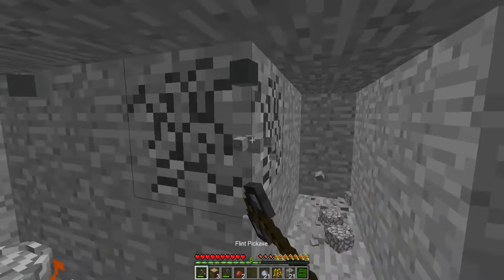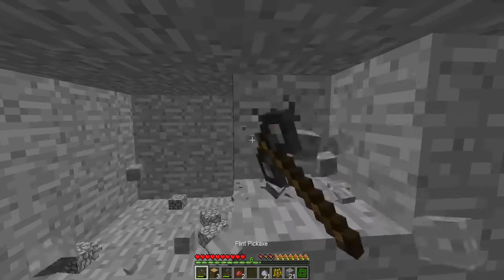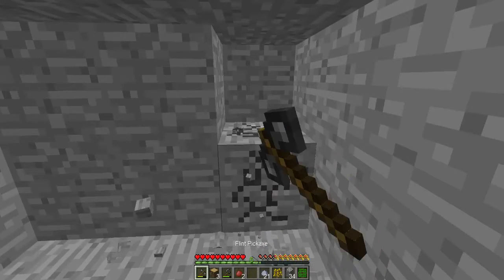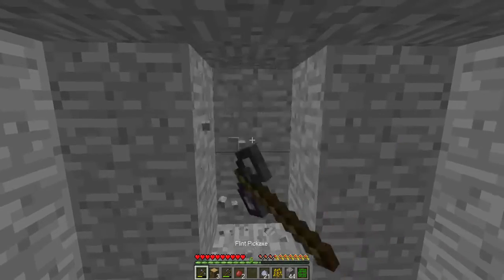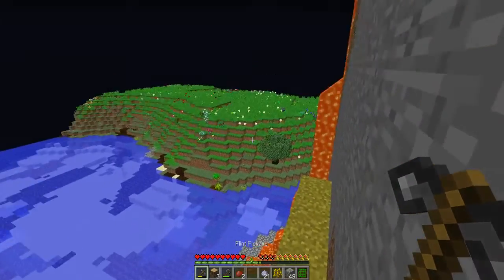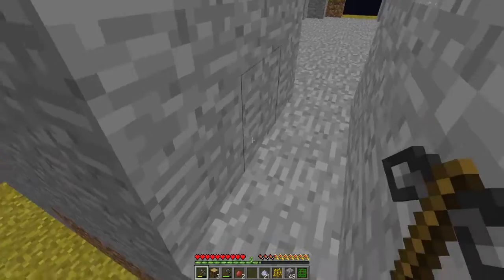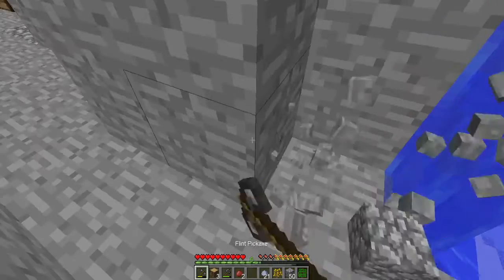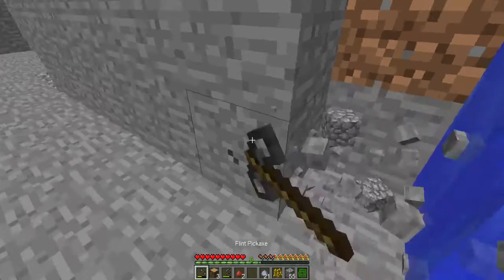Let's go forward and take advantage of that water source — fish will spawn in it. Let's make this fish trap first. Let's commence the plan and make use of the water source.